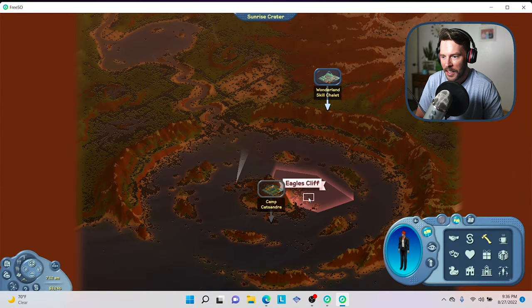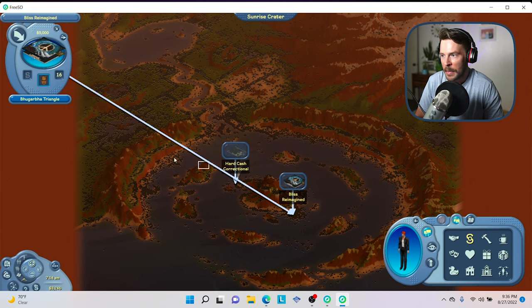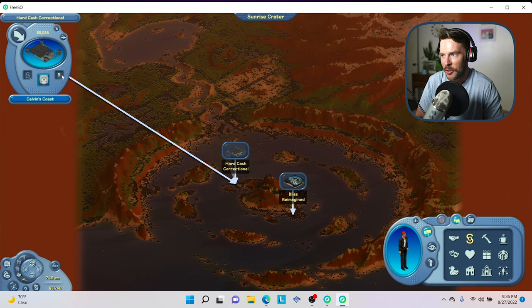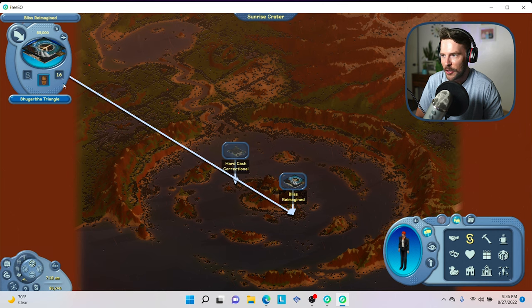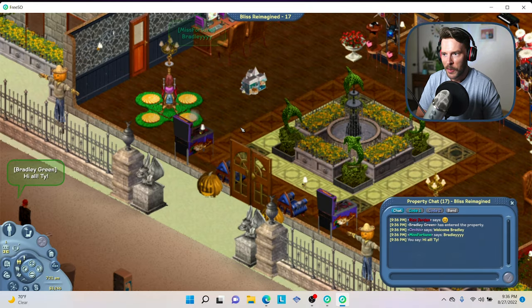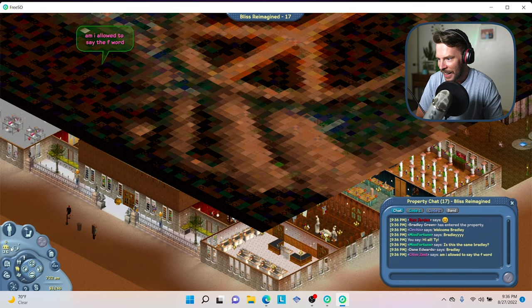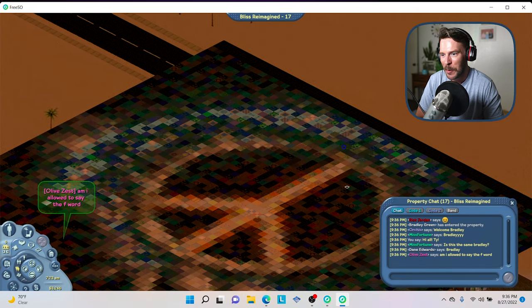There are a lot of different types of lots we can visit, but the most popular are money lots and skill lots. For money lots, we have Bliss Reimagined, which is the most popular one, and Hard Cash Correctional, which only has five people. We're going to go to Bliss Reimagined — 16 people is still a decent amount to interact with. Money lots are the most fun in my opinion because they're kind of treated like real workplaces. Let's just zoom out really quick and appreciate everything in its glory. It's a pretty awesome lot — it's been my favorite so far. Someone did this really cool mosaic with the peace sign on the roof.